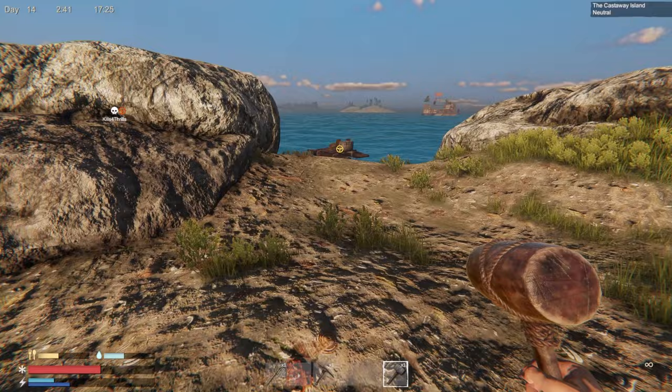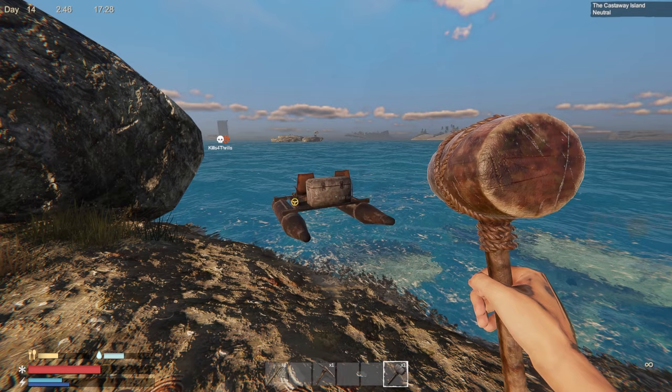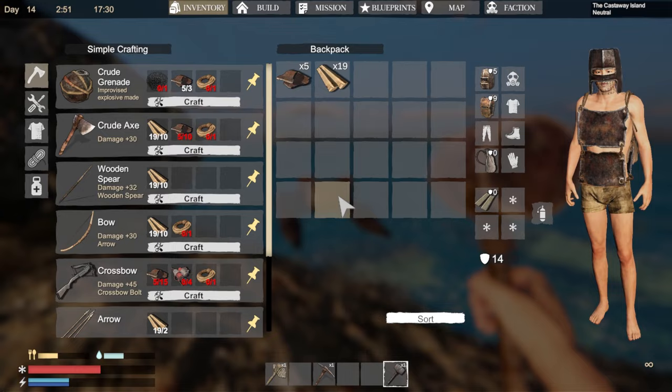I'm going to show you how to do it. You just need three things: a boat, a foundation, and a ladder. Ignore the dead sign in the corner — I died, okay.